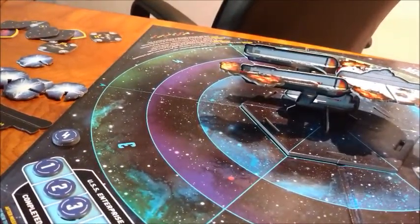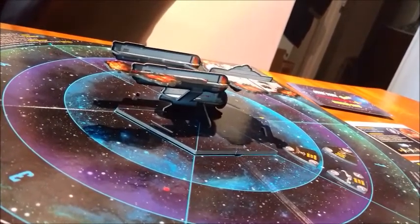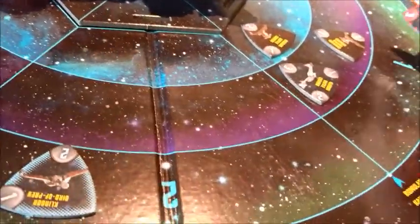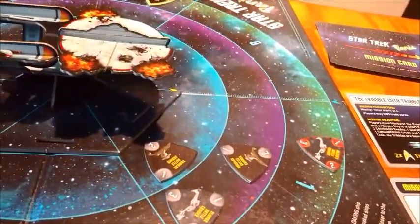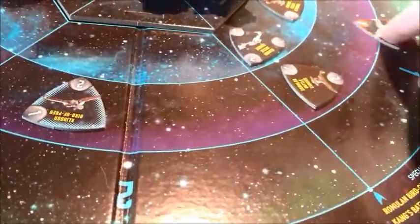Check mission status, drop it to five. Threats move and fire. We draw threats: a Klingon Bird of Prey going to sector two, and Koloth to sector one, which is again the worst place ever. When Koloth comes out, all Klingon ships move one sector closer to the Enterprise. So Klingons move one closer, Romulans stay, and the other Klingon moves one closer.